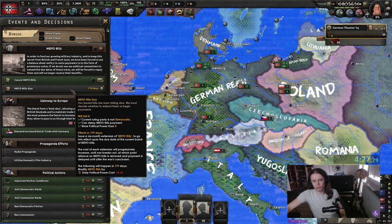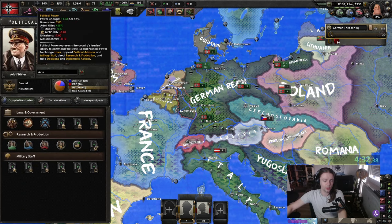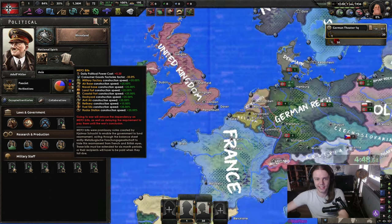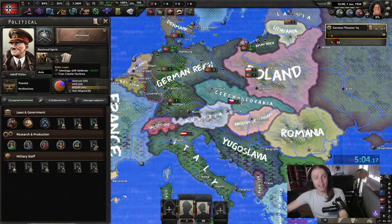You do have Hitler with his 25 PP gain. Right now we get 1.33 PP a day with doing a focus. When we annex Austria, Czechoslovakia, and Hungary, we're gonna get more gold so this all goes down. It's just such a good buff — I would keep it until the end of the game if I could. Like, 33%. Anyway, with all of that out of the way, we are ready to go.